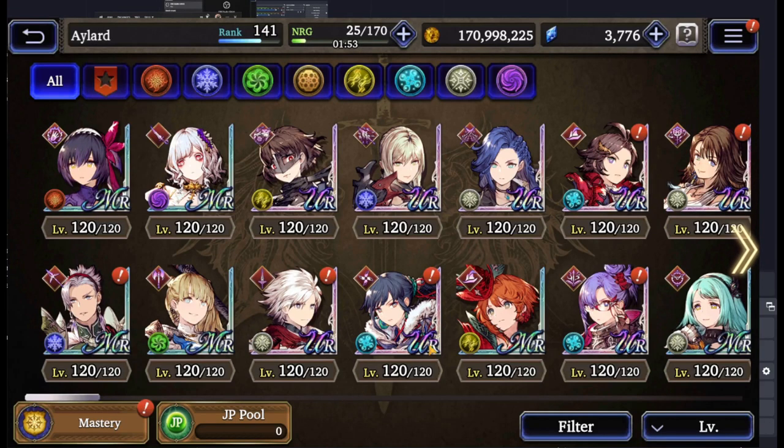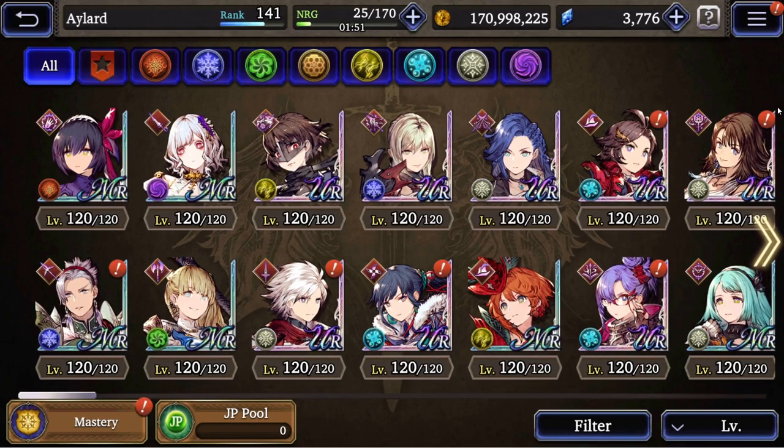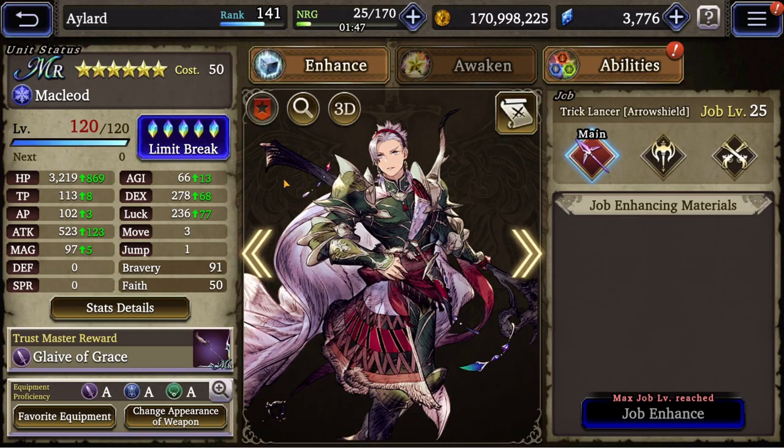Welcome folks to Final Fantasy World of Vision. Today we are going to talk about MacLeod. MacLeod is a trick lancer with Viking and dual gunner subjobs. He's a free-to-play unit — you can get him in the Far Plane.